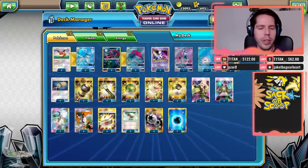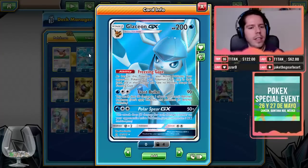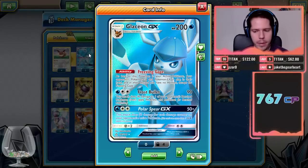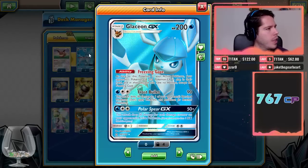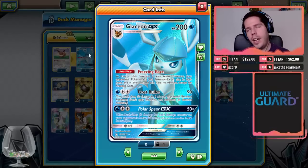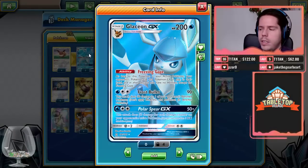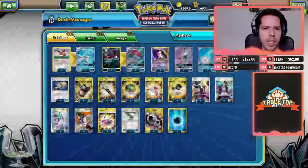The concept is just to deny abilities and sweep with Glaceon, etc. Glaceon GX has 200 HP and the ability Freezing Gaze: as long as this Pokémon is your Active, your opponent's GX and EX Pokémon in play, in their hand, and in their discard pile have no abilities except Freezing Gaze. So you get to deny Zoroark, deny Lele, deny Sylvally's ability, deny Volcanion's ability, deny Lycanroc, deny Gardevoir — lots of really good targets in the meta.